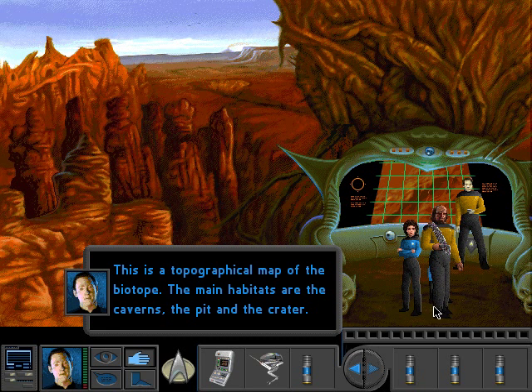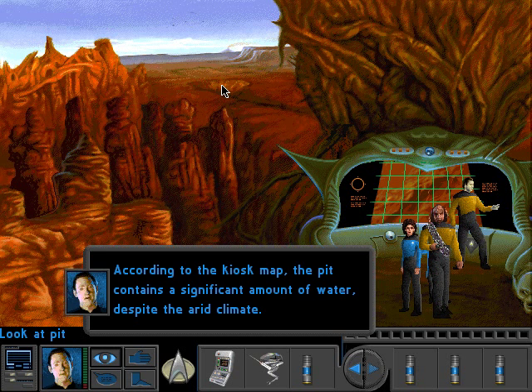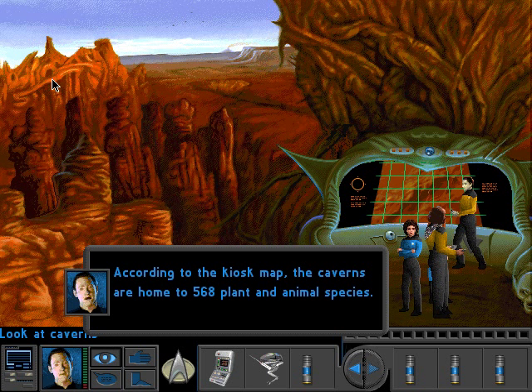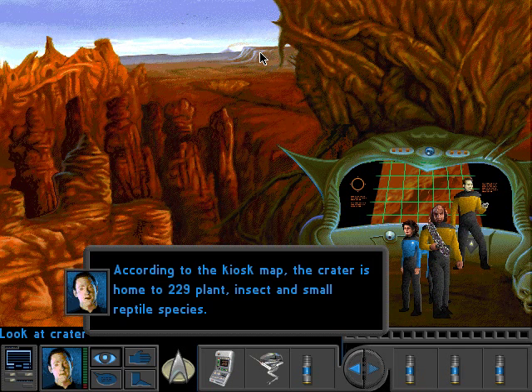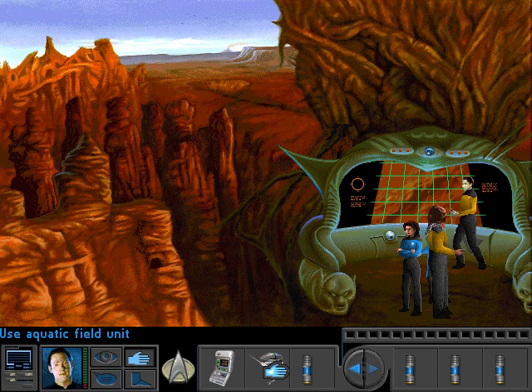This is a topographical map of the biotope. The main habitats are the caverns, the pit, and the crater. According to the kiosk map, the pit contains a significant amount of water, despite the arid climate. According to the kiosk map, the caverns are home to 568 plant and animal species. According to the kiosk map, the crater is home to 229 plant, animal, ant, insect, and small reptile species. It's amazing how they have these completely different biospheres so close to each other.